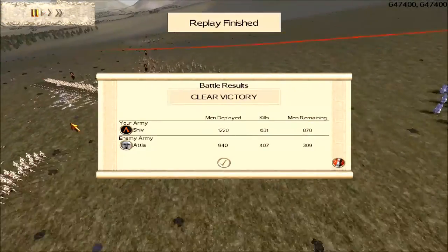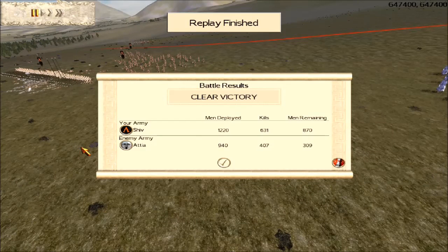Good game to my opponent. Good luck, have fun, stay frosty, keep playing Rome. Roma Victor — unless, of course, you're playing as Carthage.